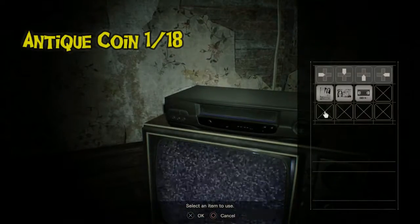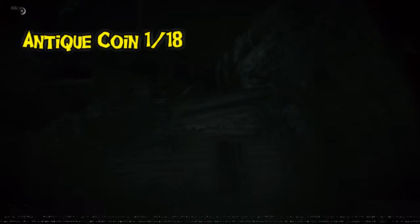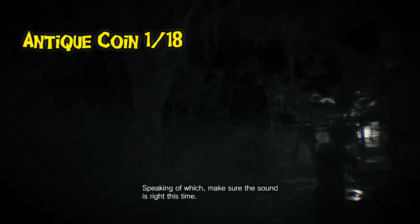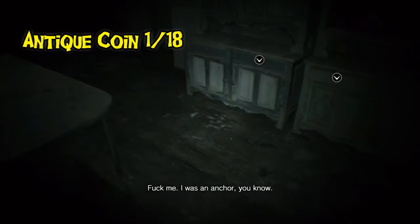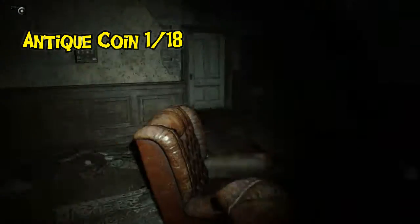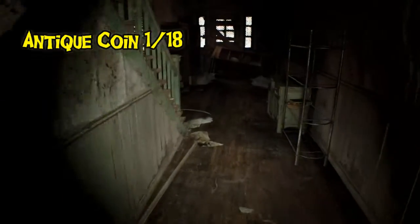For the first antique coin — and I missed this on my first playthrough — you actually have to play the tape and get the lockpick as Clancy only. It is in a different location from the demo; it's actually right at your feet, very easy to miss. You then unlock the drawer, and there's a picture in the other drawer in Ethan's timeline.